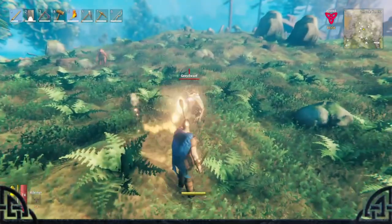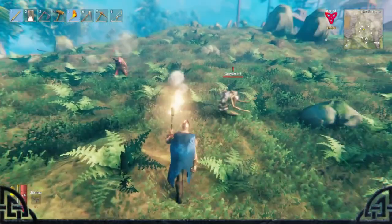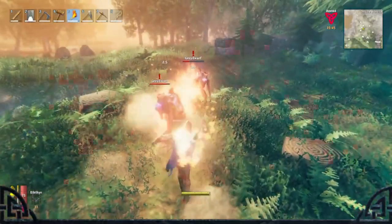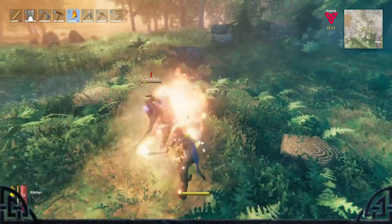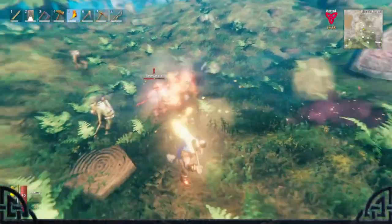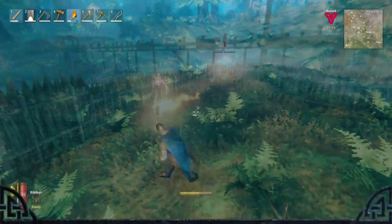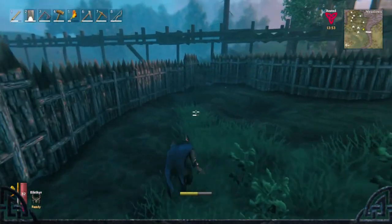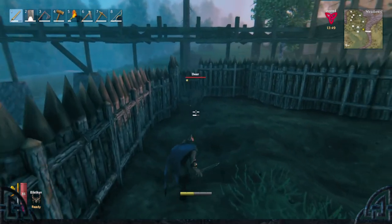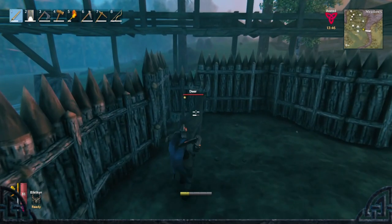Tip number 17: Gray dwarves are scared of fire and will run away from it and will take extra damage from fire. Tip number 18: Using the left control button will let you sneak, and you can sneak right up behind deer and one-shot them.